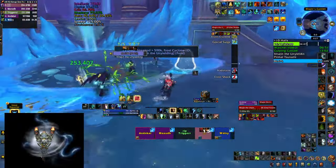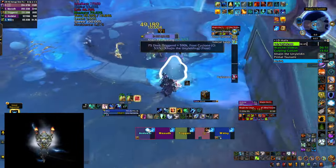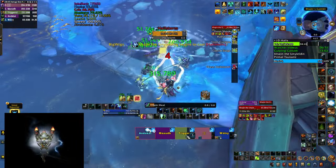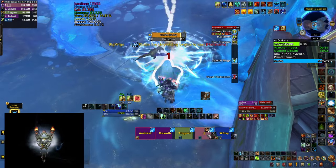Frost Cyclone is going to follow up with a Hailstorm, which is an 8-second cast. It ends with a big explosion that does a lot of damage, and you can avoid it by hiding behind one of the pillars in the room.